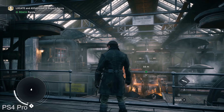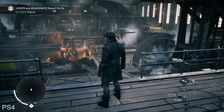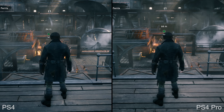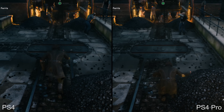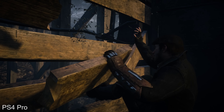Hey everyone, Richard here, and in the Digital Foundry office we've been mulling over this one for a couple of days now. Just what is going on with the PlayStation 4 Pro patch for Assassin's Creed Syndicate? What approach did Ubisoft take in supporting higher resolution screens? It's actually an interesting question because the base PS4 title runs at 900p.